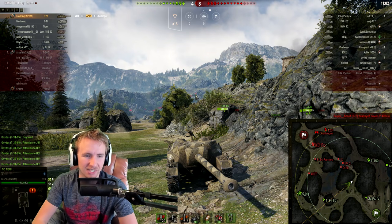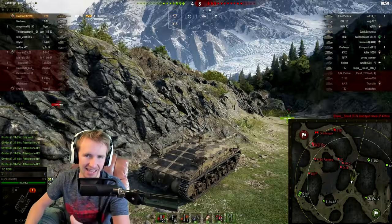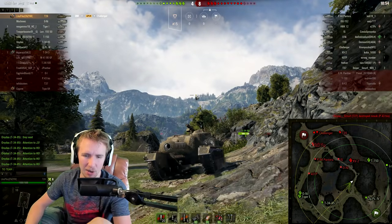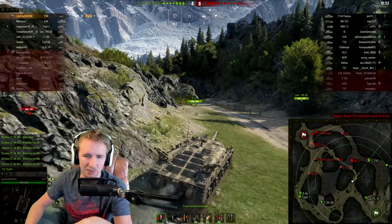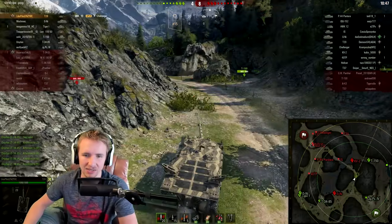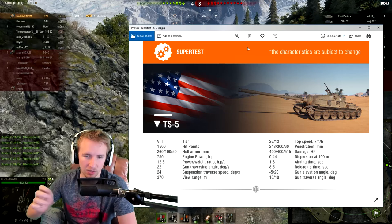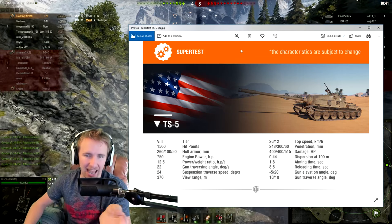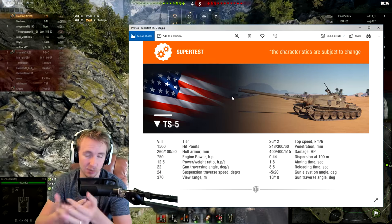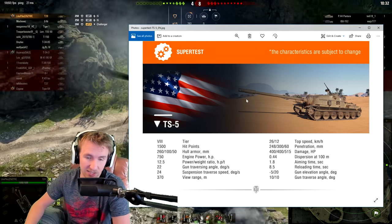Hey everyone, it's Quickie Baby and welcome back to World of Tanks. Today we've got the pleasure of watching Like Pike playing in their tier 8 American non-turreted tank destroyer — the rather slow but fearsome T-28. The gameplay from Like Pike isn't really going to be the focus today, because Wargaming have just announced an upcoming tier 8 premium tank destroyer currently on the super test — the TS-5 — which is basically looking like a premium version of the T-28.